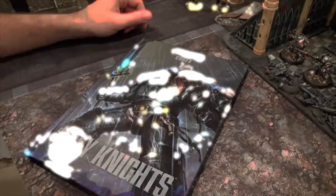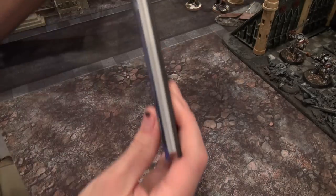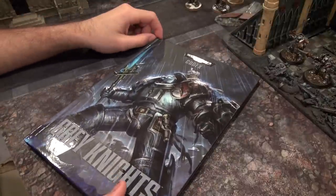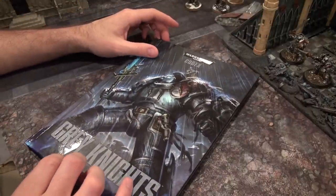So the first thing I want to constructively criticize Games Workshop about is this is a thinner of the new Codexes. Not really happy about that. $49.95 — a little pricey. So that right there is kind of disappointing. I didn't opt for the Ultra Mega Edition.